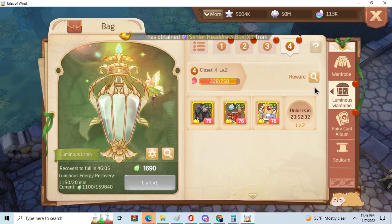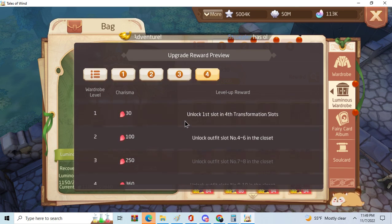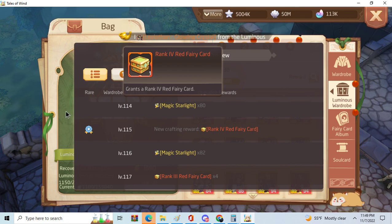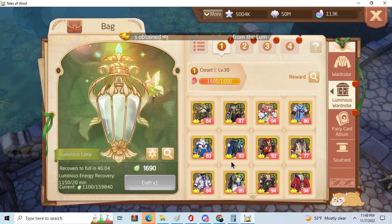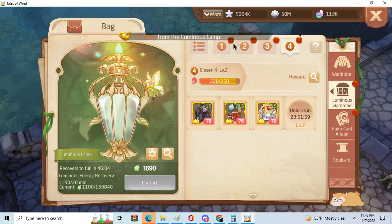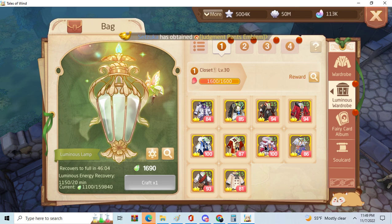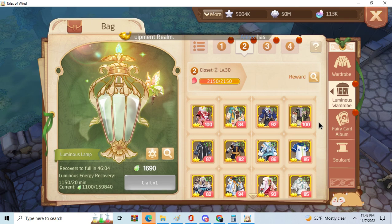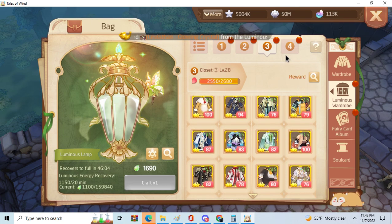Yeah, that is really difficult. But even if you can't get rank 4 fairy cards, it's gonna be alright — not a huge deal. The trick is, if you need help unlocking the slot, just move your 100-point outfits over to the fourth wardrobe. Move all the 100s over and it should be easily doable.